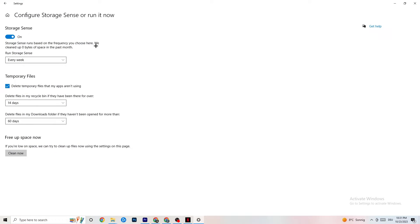Next, go to 'Storage' and click 'Configure Storage Sense.' Copy these settings: run it every week, 14 days, and 60 days respectively, then click 'Clean Now.' This will help your PC remove temporary files that are no longer being used. I won't do it right now since it takes a while and I've already done it, but go ahead and click 'Clean Now.'